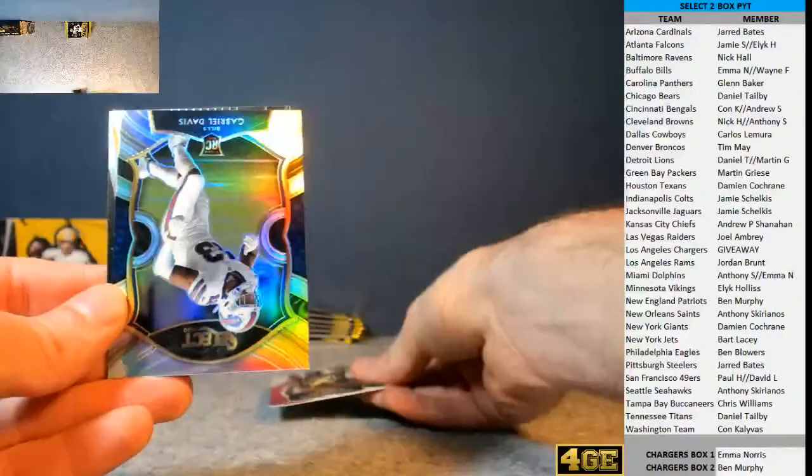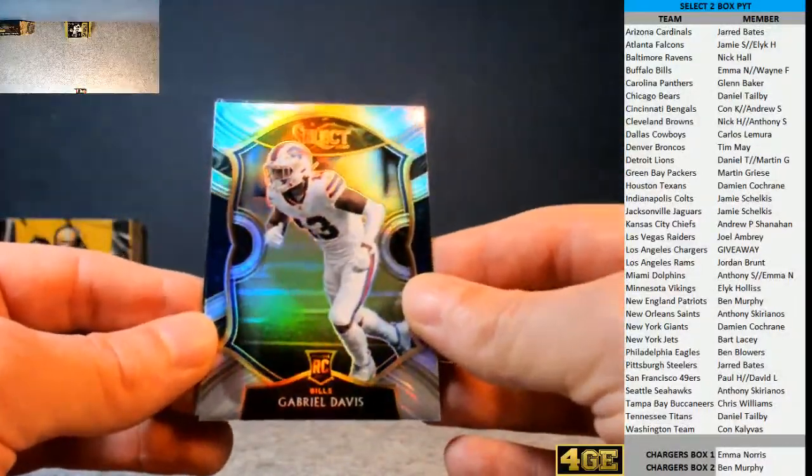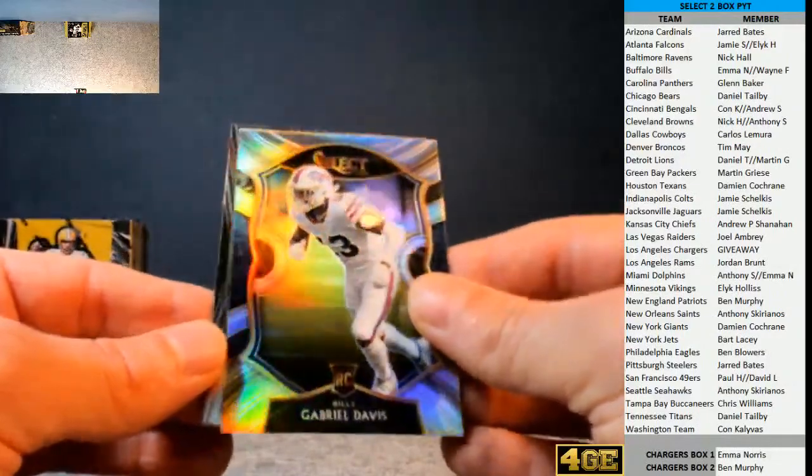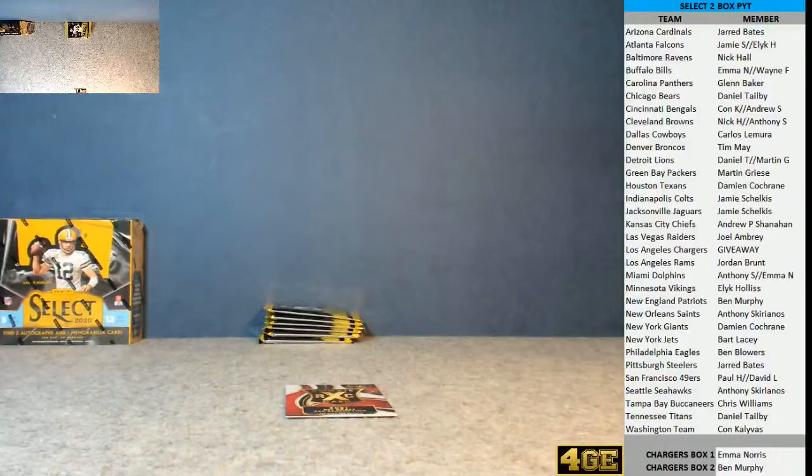As I said on the hype post guys, the XRCs go as Panini points. So, that will be random to everybody. We'll pop that down while I finish the pack. There's Gabrielle Davis — nice little Bills silver rookie, going to Emma in box one. And there's Isaiah Coulter. XRC redemption to come out. Tight end five, defensive player three.